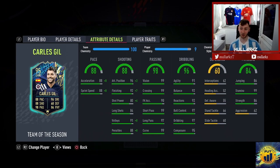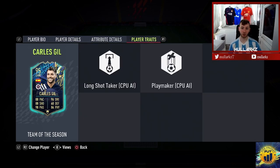Ball control 97, composure 95 — it's looking crazy. Physical stats: 99 stamina, 86 strength, 86 jumping. He's got a bit of strength about him considering he's 5 foot 7. That's why he's going to be very meta in game — good physical and dribbling stats to match that body type. He's also got two good player traits: long shot taker, which will boost his long shots, and playmaker.